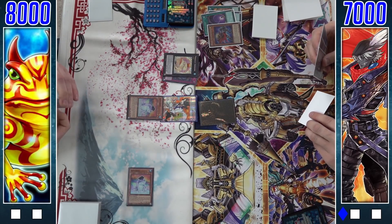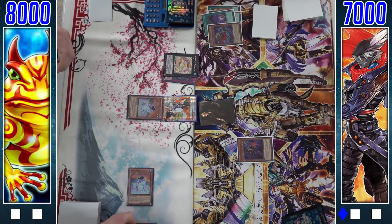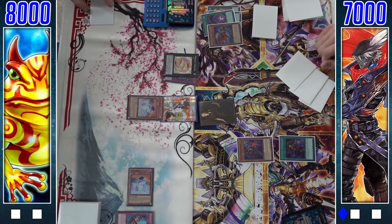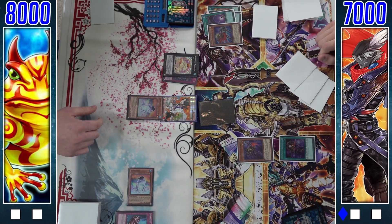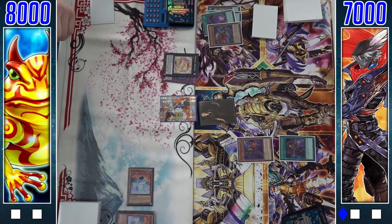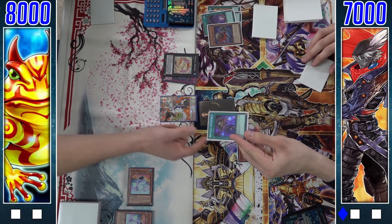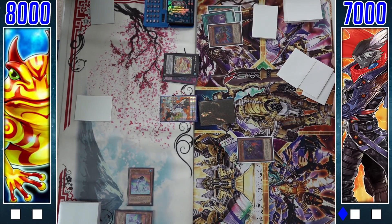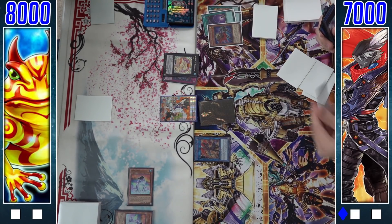Caspar gets run over by the Toad, and during standby phase we see another Dupe Frog joining the board, so he can't attack period with double Dupe Frog. We'll see a copy of Cross Domination attempting to negate a monster's effect — it's a quick-play negate which is really really strong — and that's going to force Totally Awesome regardless.